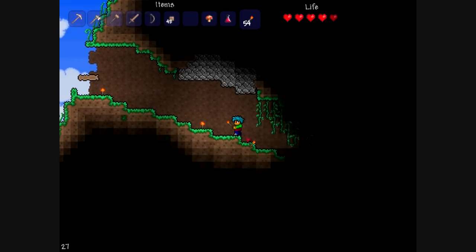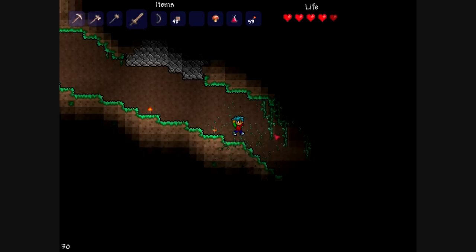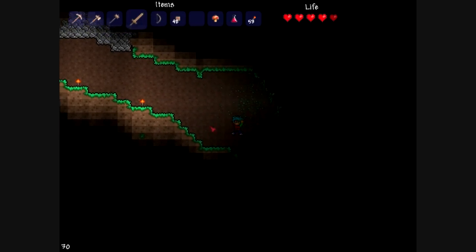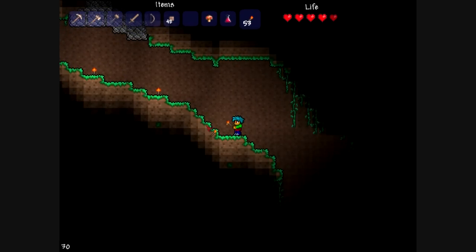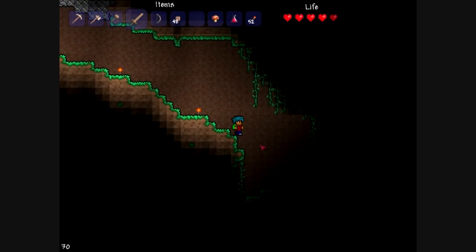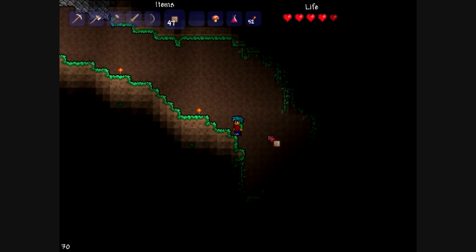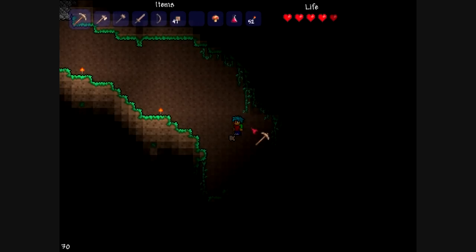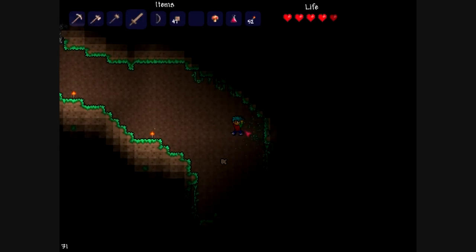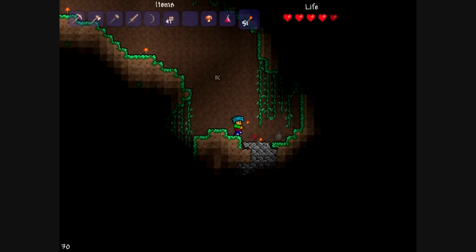I'm going to place torches down as I go down so that I can: A, find my way back; B, light up the place; and C, so that you guys can see what I'm doing. As you noticed, I'm destroying the vines, which you want to do because they block your line of sight and they reduce the light level of the place by quite a lot.